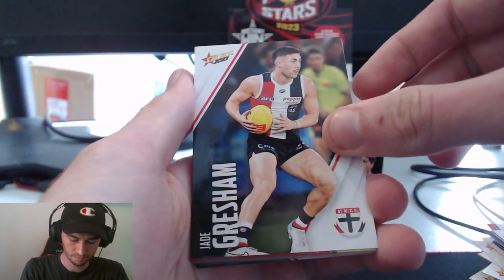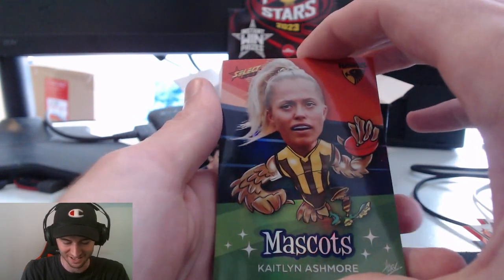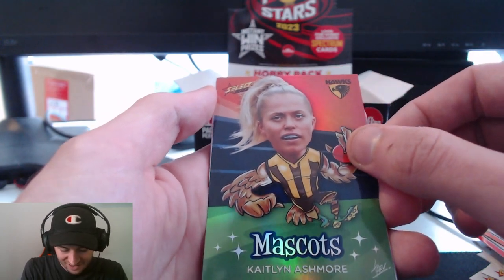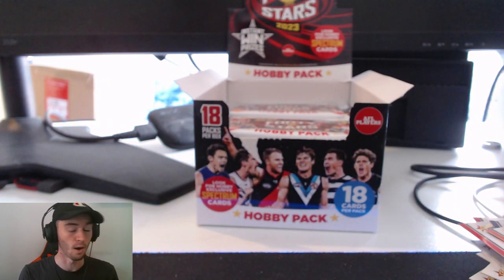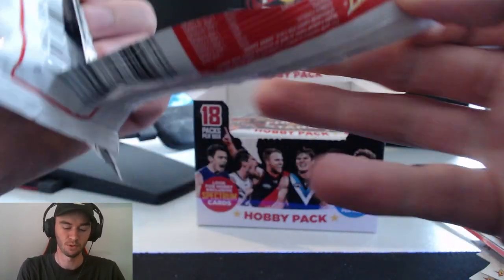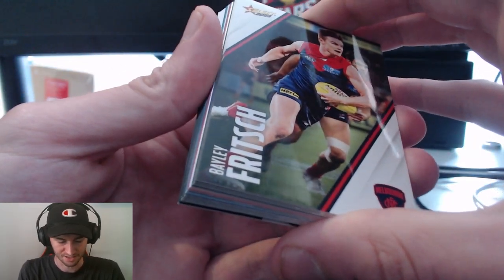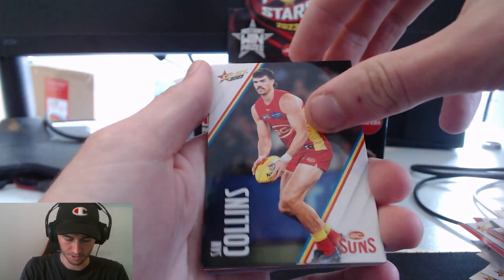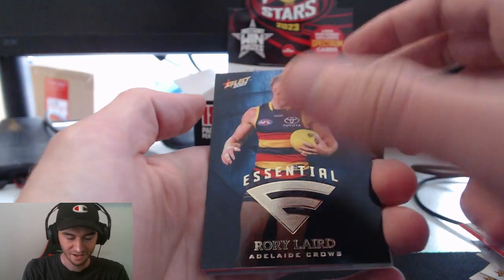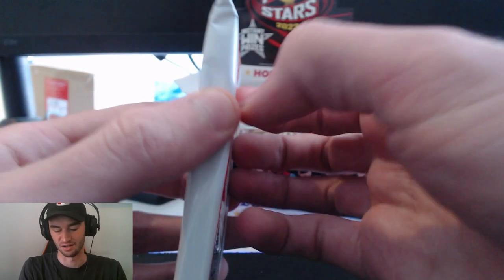We've got Jamie Lambert, Jade Gresham, Ali Drennan, Mimi Hill, Elise Parker, and it's another Mascots card — Caitlin Ashmore. A lot of AFLW Mascots so far, but nothing wrong with that. And a Josh Dacos colour spot card. Then Bailey Fritch, Jamie Elliott, Bradley Hill, Sam Collins, Harry Mackay, and it looks like an Essential. These Essential cards are still very nice looking, and an Anne Hatchett AFLW colour spot card.